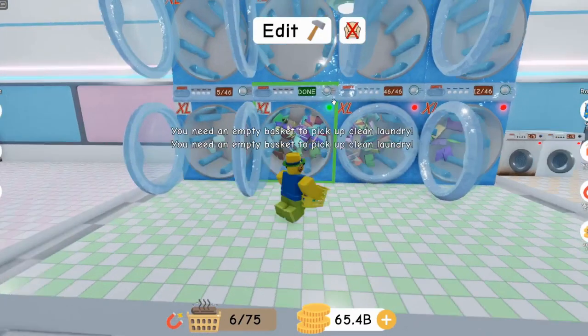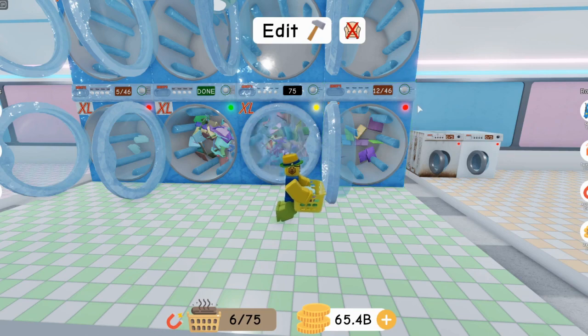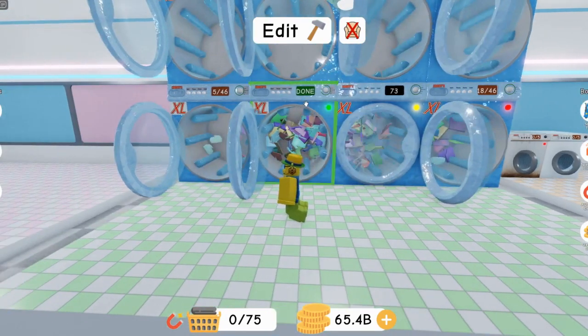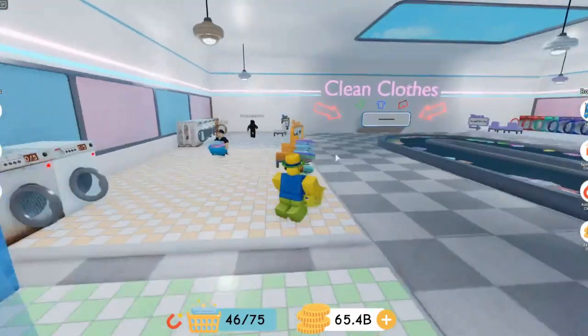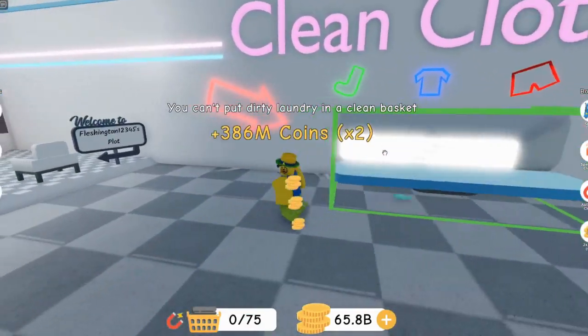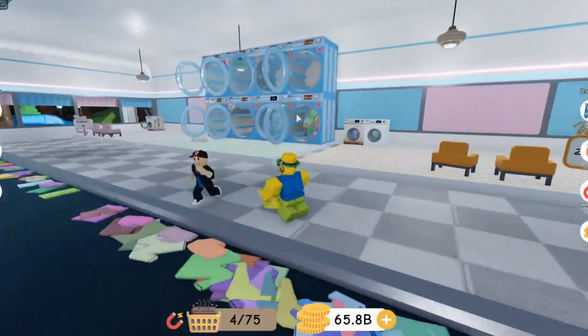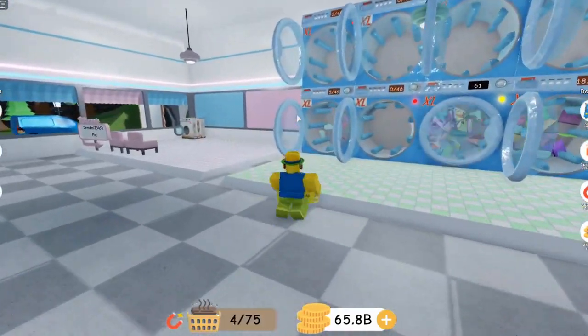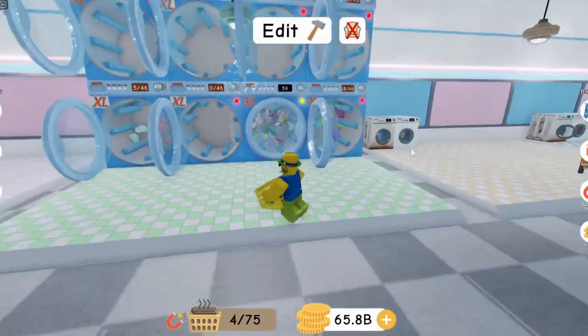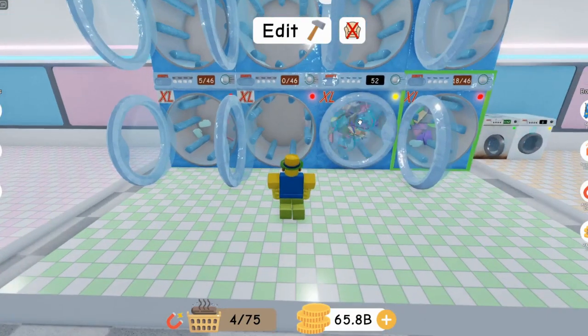They also take about 80 seconds, so they're actually faster than the big one. With just normal clothes and no silvers, times that payout by four and you're already earning more money than the big machines. I still prefer the big ones if you're playing on mobile just because it's harder to manage all of these smaller machines.